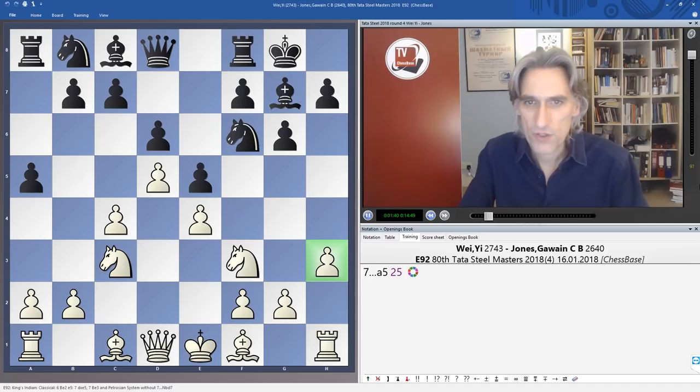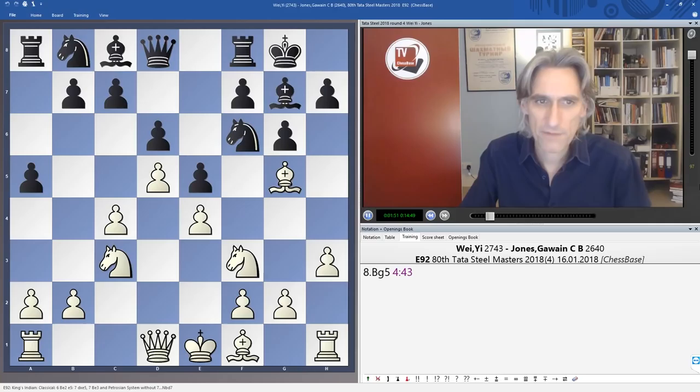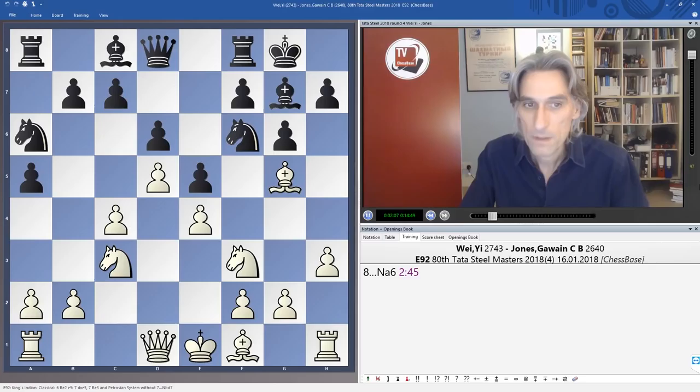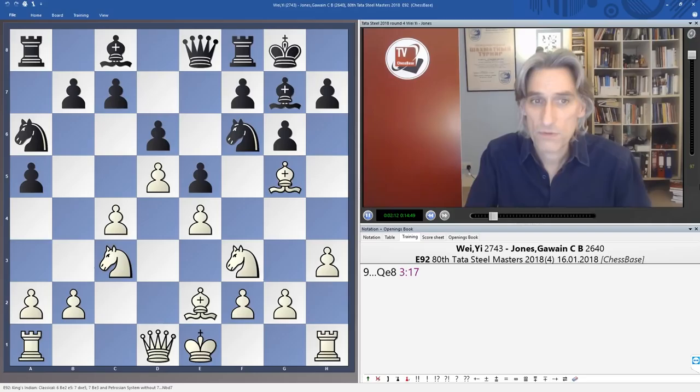Wei Yi has simply closed the position, playing h3 and trying to clamp black on the kingside. Bishop g5 is trying to tempt the pawn to h6, which would then become a target — perhaps for the queen gaining a tempo when the pawn advances to g5. Knight a6 is standard here, and Jones does not want to play h6 as that square can be very useful for black later. Queen e8 is a very standard way of getting out of the pin.